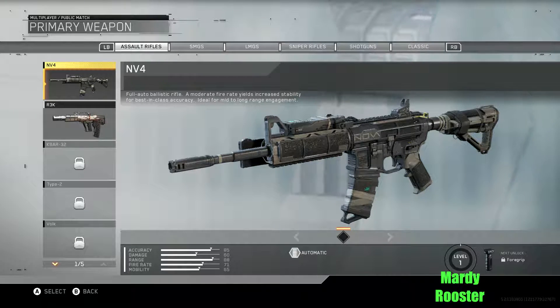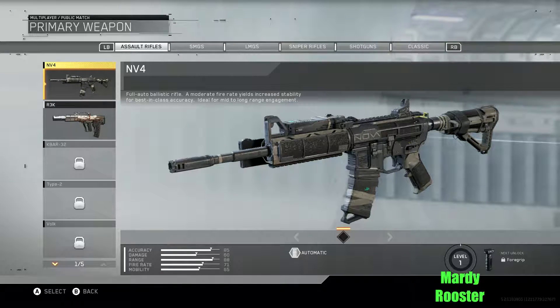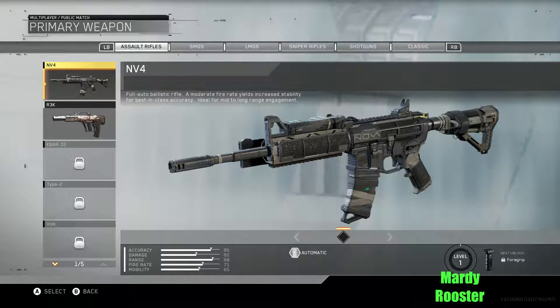First we have the NV4. Full auto ballistic rifle — moderate fire rate yields increased stability for best-in-class accuracy. Ideal for mid to long range engagements. I love how it shows what attachment you unlock in the bottom right, what level it is, the fire rate, and it actually shows numbers — the damage and stuff. I am in love.